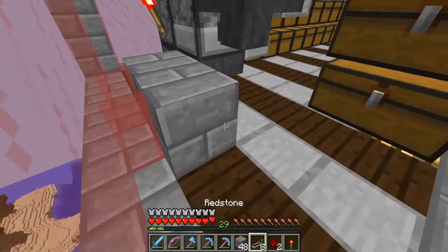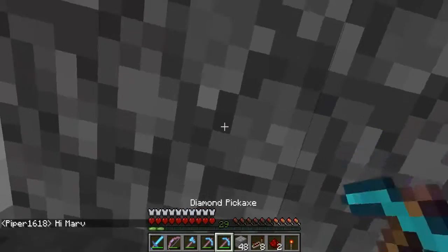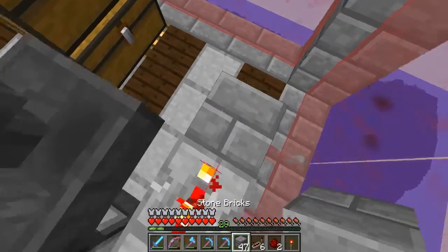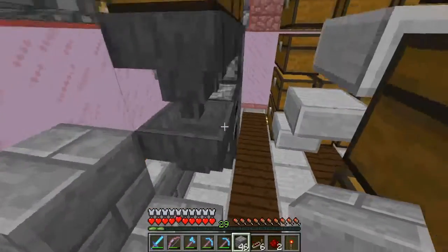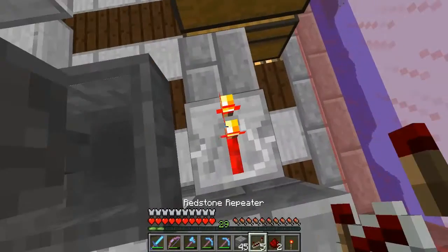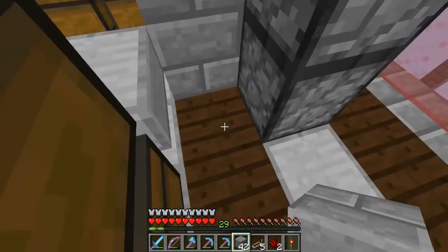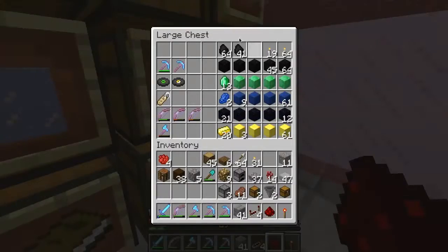I'm gonna go and put repeaters in now. I should remove this roof — yes. It's gonna do that, and then two running into a block, and then you go boop and you do the same kind of thing along here — another repeater if I recall correctly — and then you do something like that. And the redstone is done — now we can see if it works.